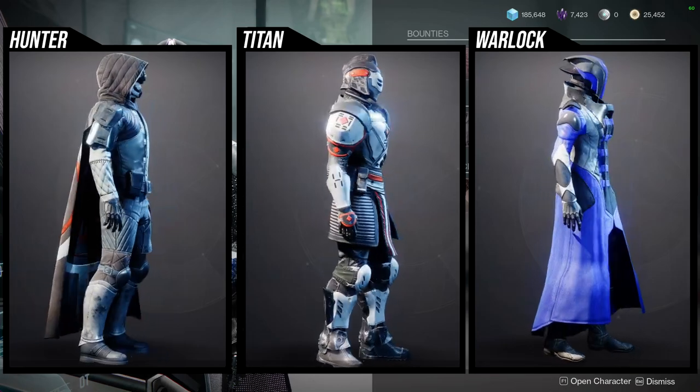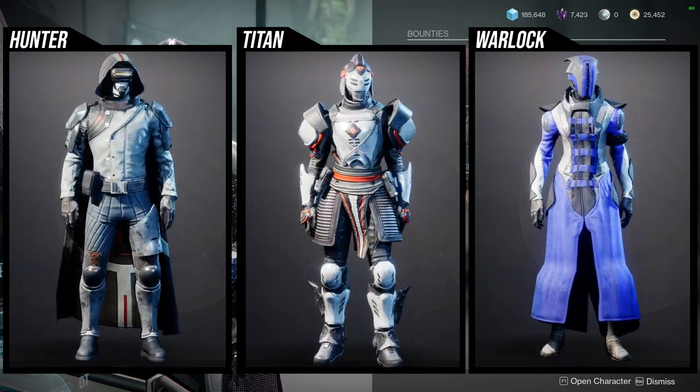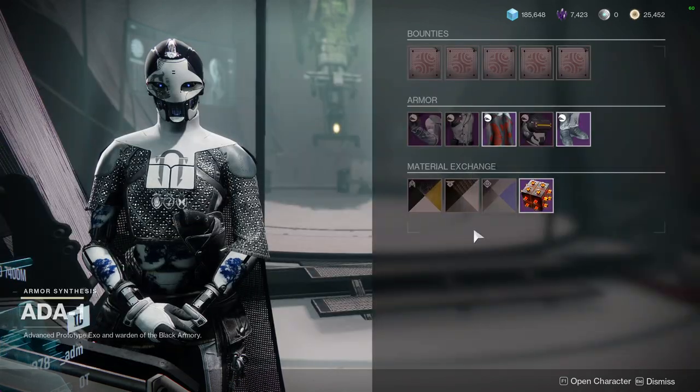For Warlocks, the chest piece and helmet are really cool — I actually have the helmet unlocked because I think it's really cool. The chest piece is definitely usable, but the arms, boots, and bond are on the boring side. Let me know what you guys are going to be picking up — be safe, I'll see you guys later.